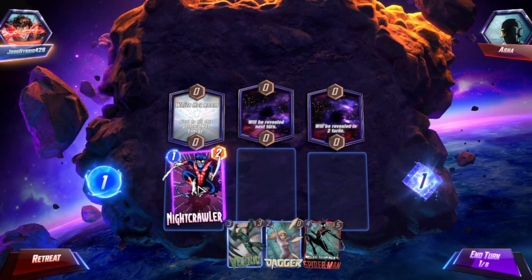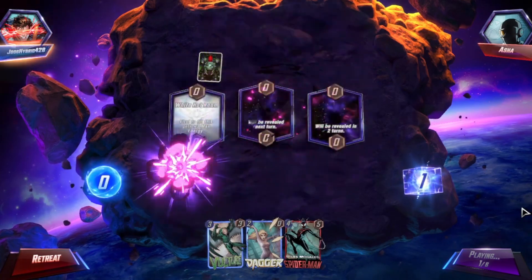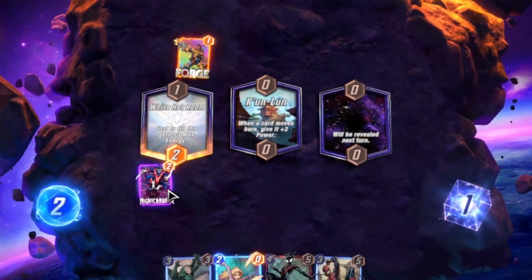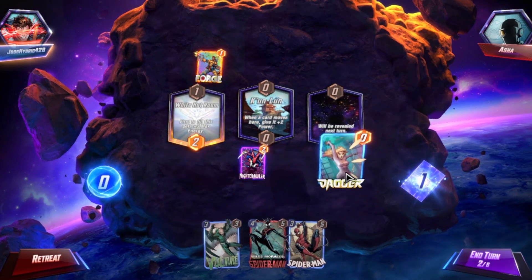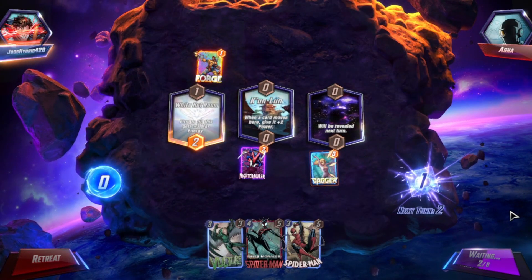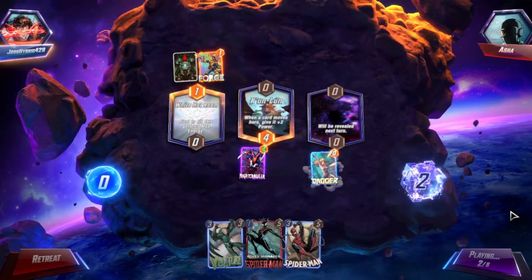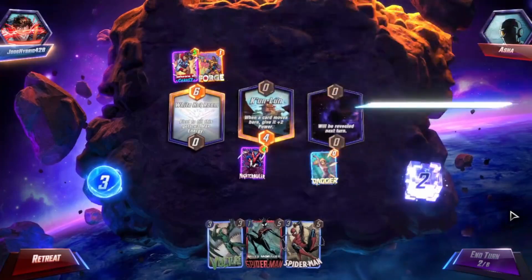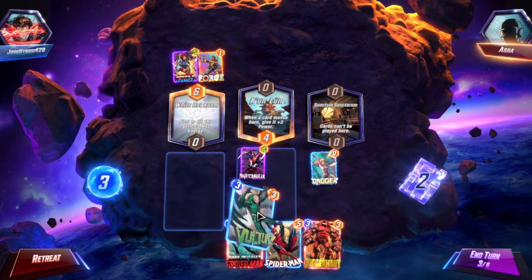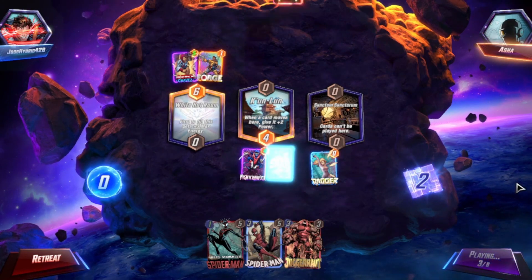More energy would be nice, but that kind of messes things up. I will put this here — maybe not. The card moves here and gives it plus two power. I'll take that. That's not perfect. I don't think that energy is going to happen just because of them. You move to left with cards, typically, or at least with Odin, and with Iron Fist too, but I don't have that in the deck. I'm debating putting it back in the deck just to have another move card. I need to keep Spider-Man in my pocket for now, just to see what happens.